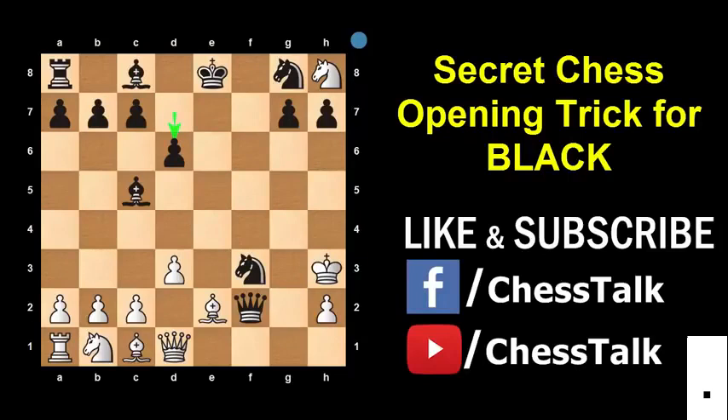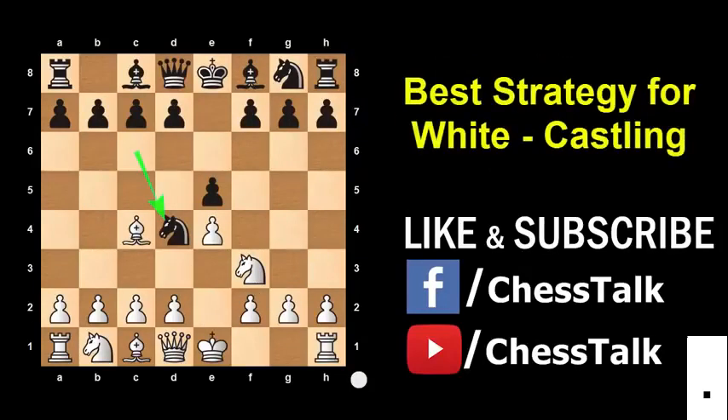Now the most important question: how do you save yourself from this trap? The best way to counter this is to play the correct move right when Black plays Knight to d4. I would suggest White should castle. This makes it a really good position for White because his King is now safe, his piece development is better, and he has better control of the center. So that's how White should play — and that was all about this opening trick, the Blackburn Shilling Gambit.